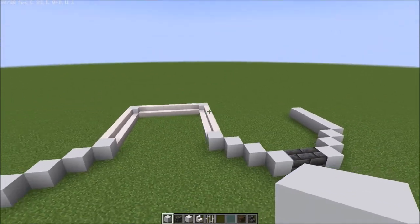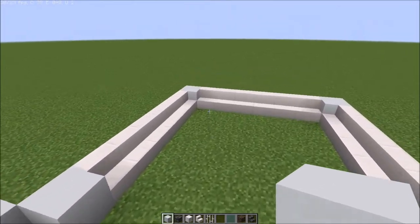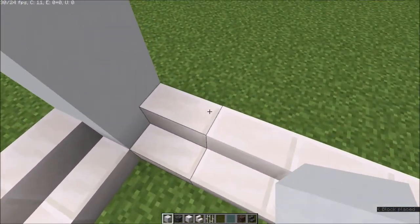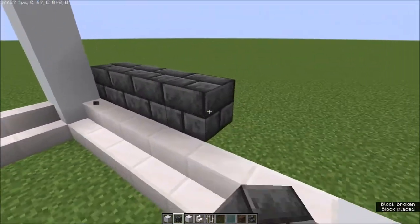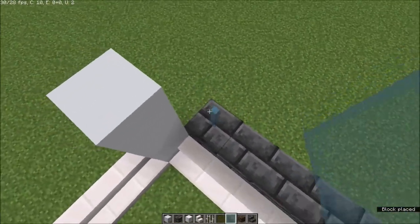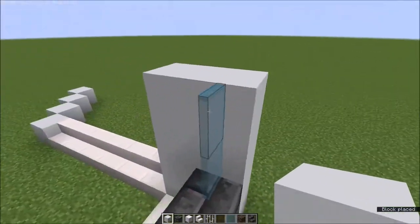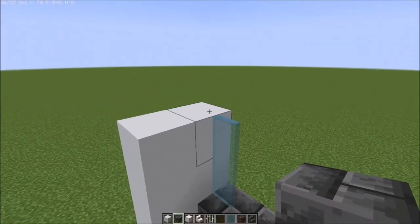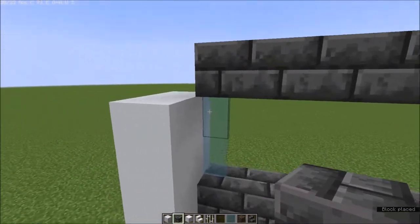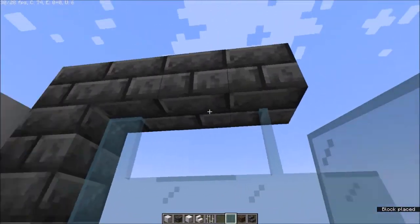Leave that for now. The next thing is to build this up — add a layer here like that, and place glass panes. Go all the way around like that.